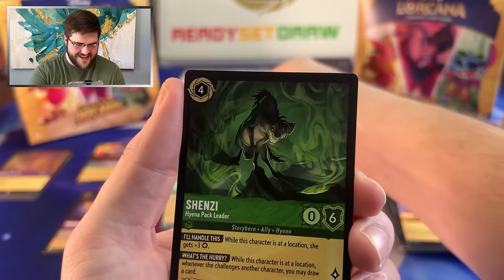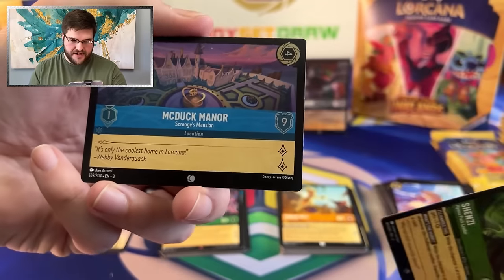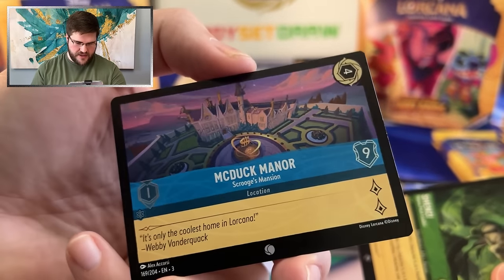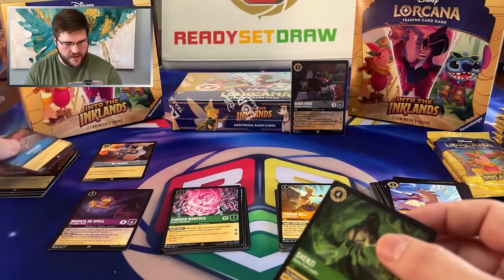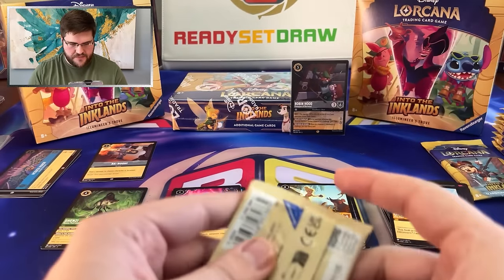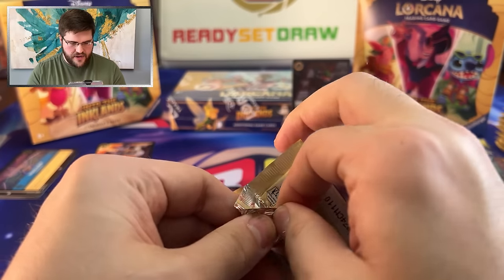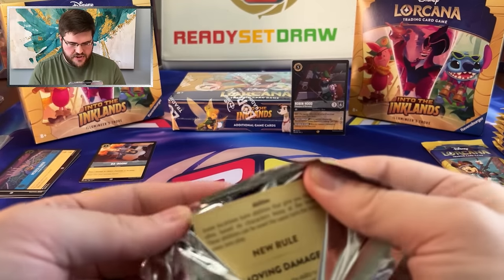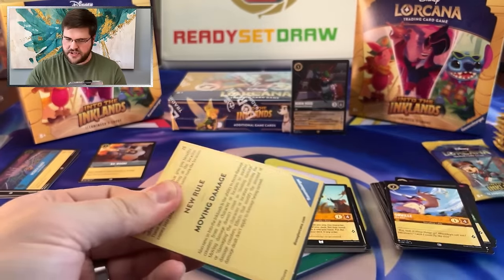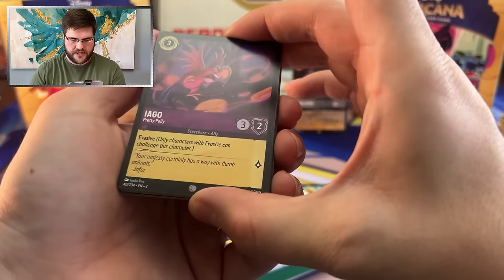Super Shinzy. And then we have a Foil McDuck Manor — how appropriate that McDuck Manor would be Foil, as it should be. The Shinzy is pretty interesting: when she's at a location she gets plus three strength, and whenever she challenges another character you get to draw a card. So if locations are good in the Emerald Dex, I can see Shinzy getting some major play.